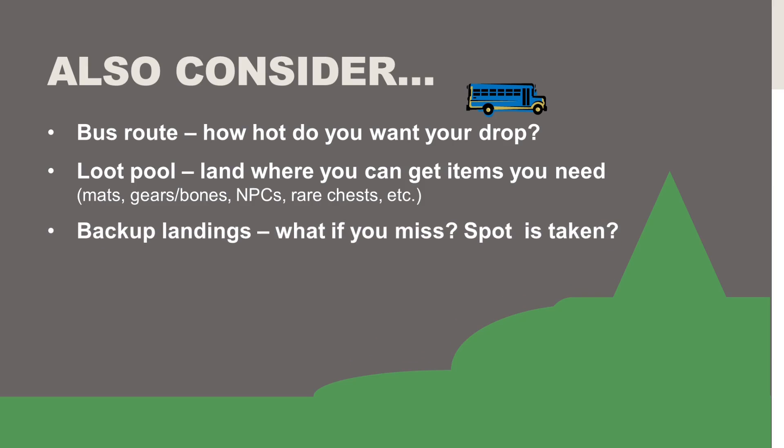Also think about backup landings. What if you miss your spot or it's taken? A lot of times somebody still beats me to my spot no matter how hard I try, and I have to go around or choose something different to avoid dying right away. Also consider whether you're playing solo, duo, trios, or squads, because the landing location needs to have enough loot for your squad. Even landing at somewhere like the lighthouse won't work well for a full squad — you'll probably be short on weapons and have a tough start to the game.